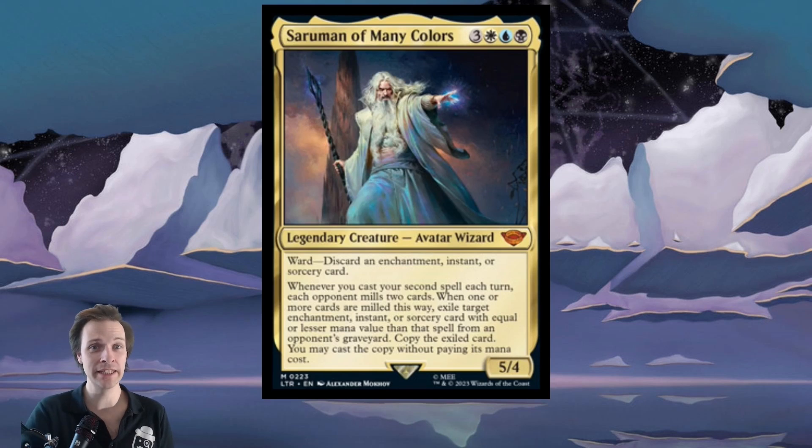Hi everybody and big welcome to a cEDH card review for Saruman of Many Colors, even though he's actually only Esper colors. He's black, blue, white, and three generic, so a total of six mana. That is actually quite a lot for a legendary creature, avatar, wizard. Five, four.